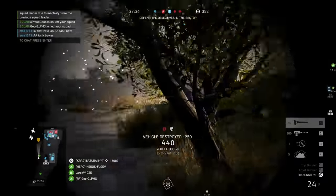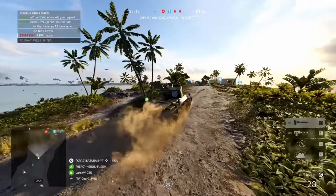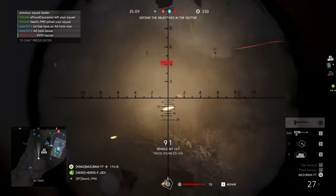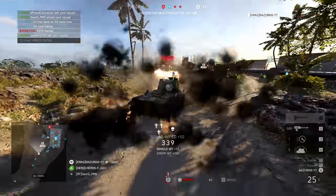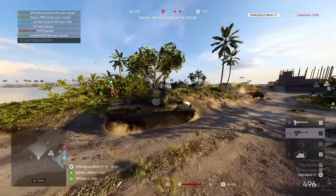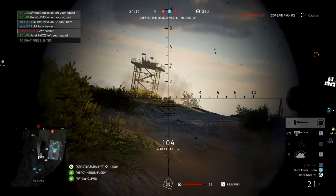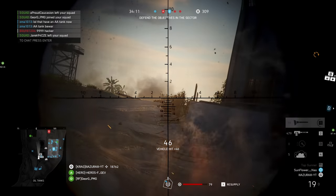He completely failed at armor angling. So armor angling for 5.2 changed drastically, which I'm going to make a separate video on. But to sum it up, you have to have almost a perfect angle to deal maximum damage now. And even if you angle by just 10 degrees, you're already going to get normal damage, which is not particularly fantastic. And here's an LVT — 4 shots to his turret. 4 shots to his turret and did not kill him.